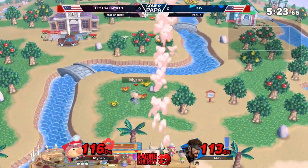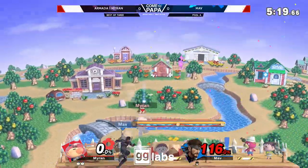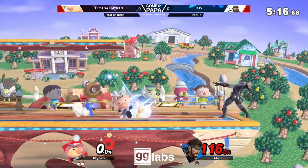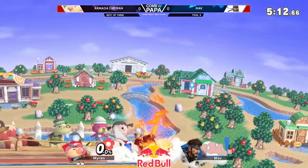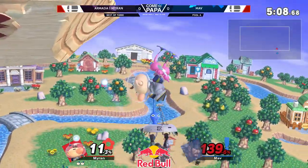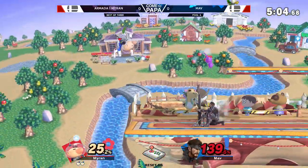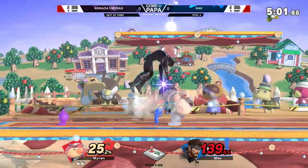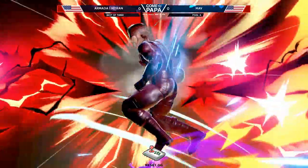Myron is actually so poised for victory right here. There goes first stock, but over a hundred percent. Mav's going to be hard pressed if he wants to take game one. He was definitely trying to bait him with a desync Pikmin — he had one on that top platform when he was charging that forward smash. Not many of you guys might have noticed that. I definitely missed it myself. Good eye on you. And also a good eye on Mav for not falling for it.